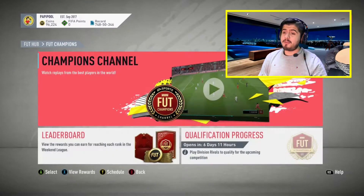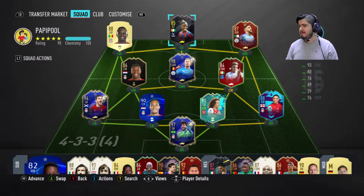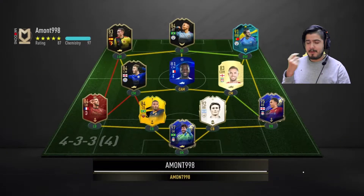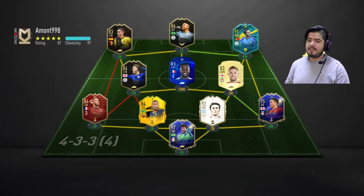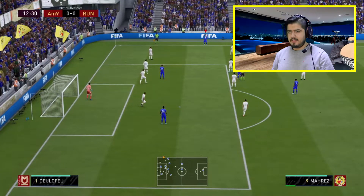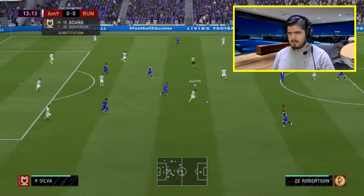Now we're going to get our FUT Champs going. We'll use our big boy team for the first game and see how we do. It's an English team — first owner De Bruyne, first owner Alisson, first owner Dabo Luis. I'm going to go all out in FUT Champs this week, might play all 30 games just to unlock my red player pick. Good team — inform Jesus and Philodela Foe, Alisson, Team of the Year Trent as well.